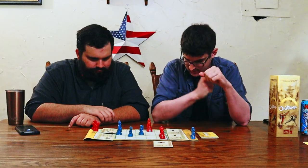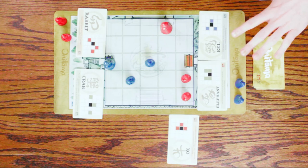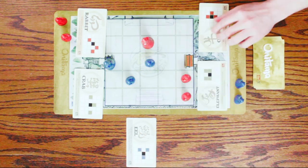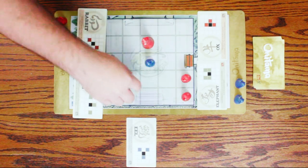I think what I'm going to do... I think I should be safe doing this. Eel, I'm going to go diagonal that way and take the ox. That's actually a pretty powerful combination of the ox and the elephant. I will take the rabbit and go up here.